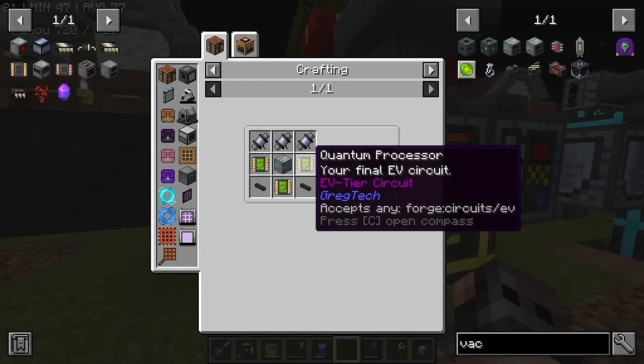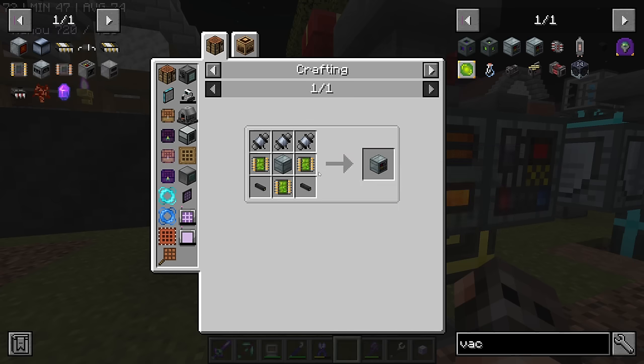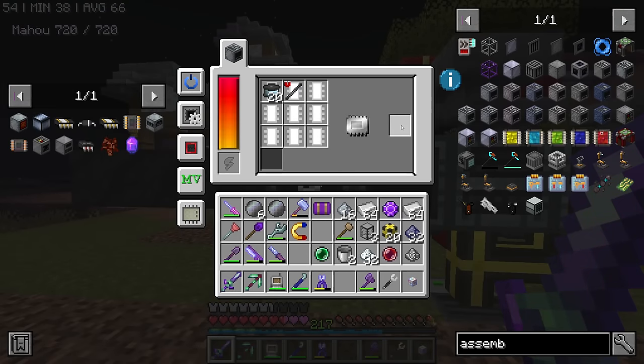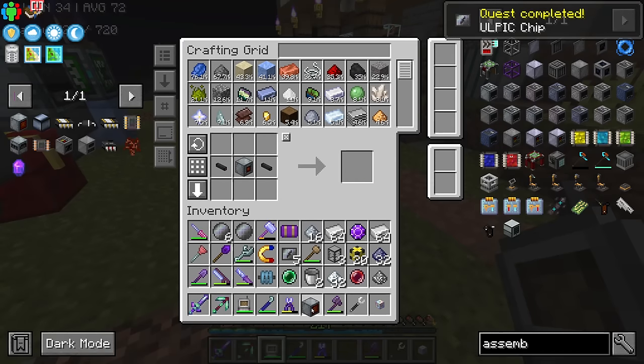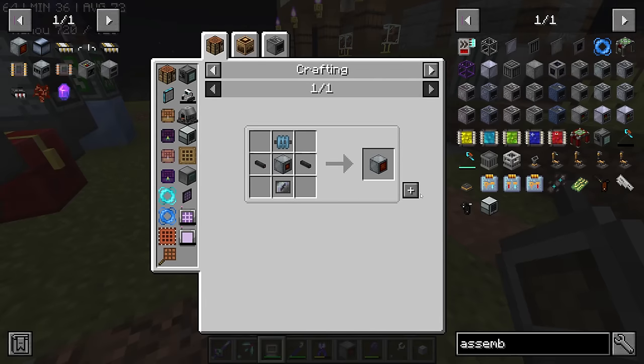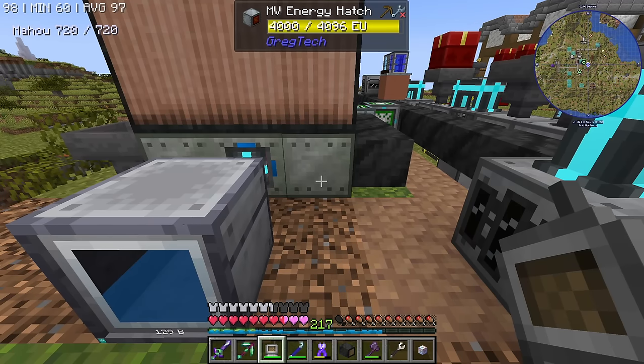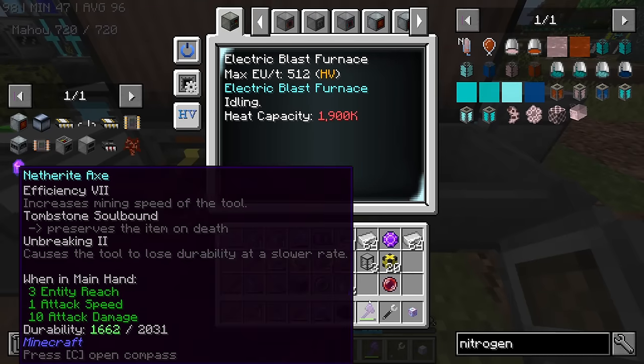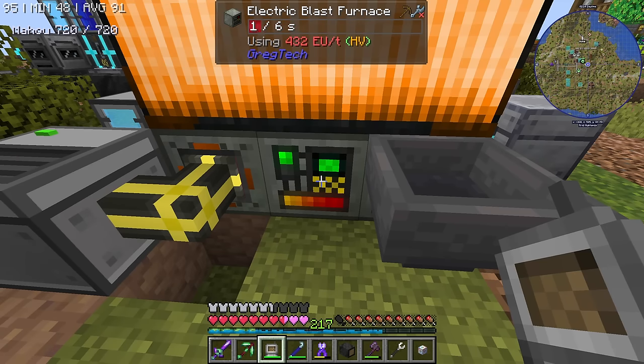I just wanted to mention: a vacuum freezer requires EV circuits. You need a mainframe for this? No, that's IV. Anyway, I have my chip. We shall cut. Make an advanced assembler so we can get the coils. And ladies and gentlemen — MV energy hatch. We shall have two of them. I was absolutely wrong: by upgrading this to HV, the time is cut by 75%. Look — we're getting one steel ingot every six seconds.